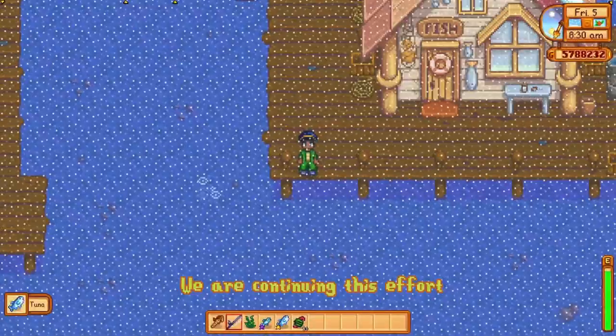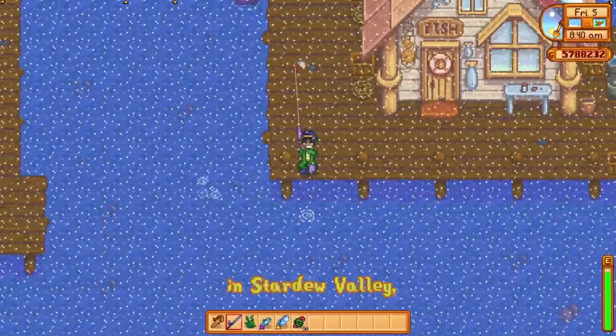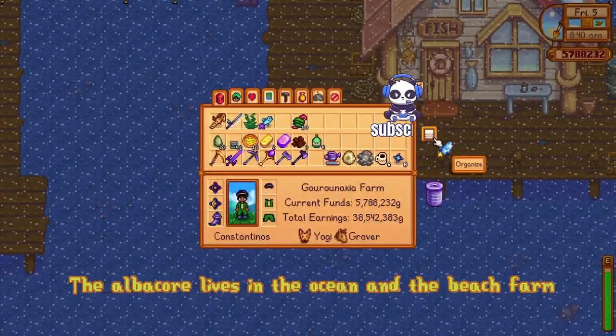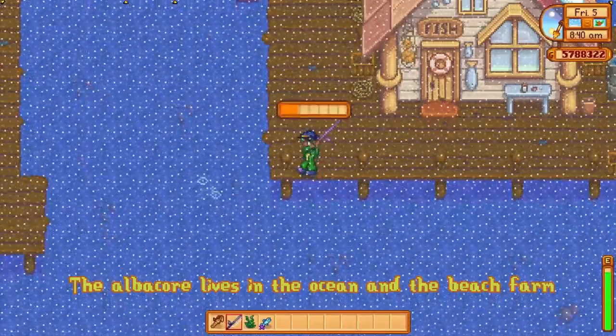We are continuing this effort of making a guide for each fish in Stardew Valley with a fish that prefers rather colder waters. The albacore lives in the ocean and at the beach farm.